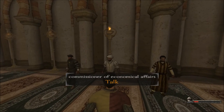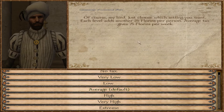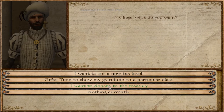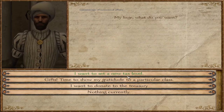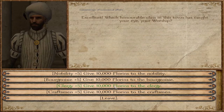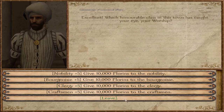The guild master we don't really need anymore, but this guy is important. We can set a new tax level — we currently have the average one, so we're going to keep it at that for now at 75 florins per week. We can also gift money to certain powers here, and that will make them stronger. For example, if we gift 10,000 florins to the clergy, their power will increase by five. That's important because the clergy will help us with our religious uniformity.